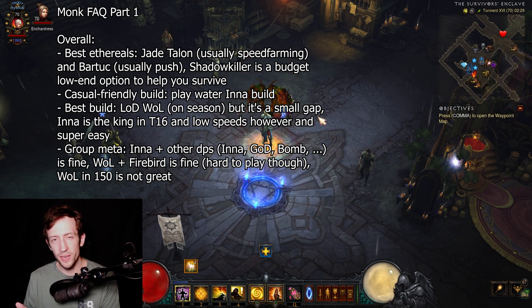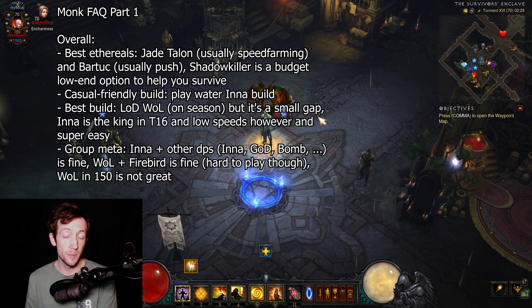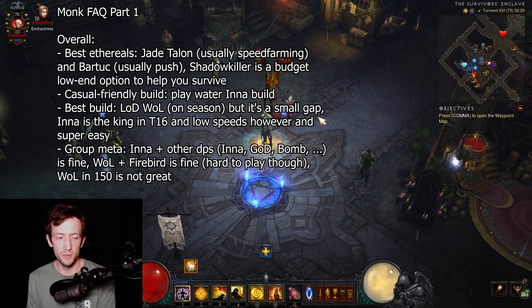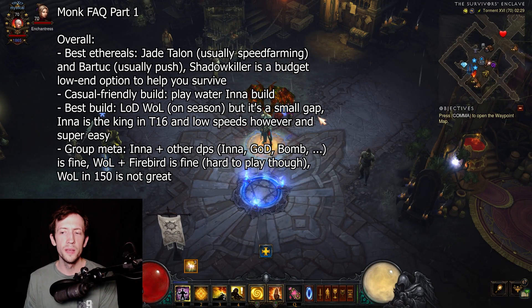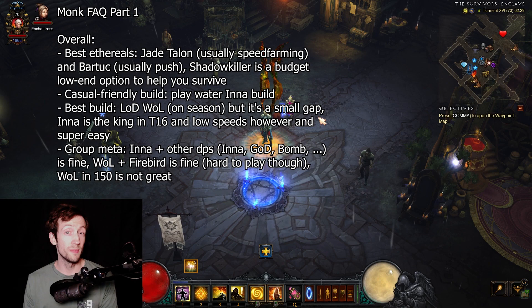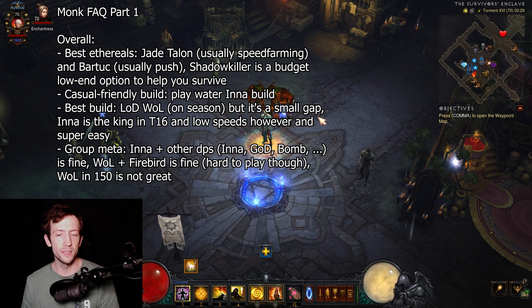In terms of group metas, you can play Inna quite well all the way up to GR120. Afterwards is essentially where Wave of Light starts to be better. It's a bit ahead, especially when combined with a Firebird Wizard — which is the combo I've been playing with my team, Firebird plus Wave of Light. Firebirds is definitely much stronger than Wave of Light, and it's really the same thing as Inna just in a better form, so to say.